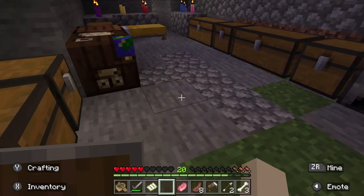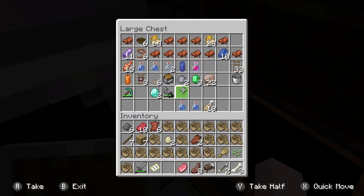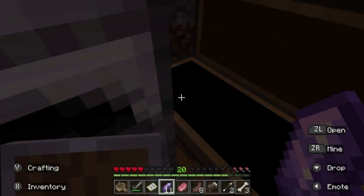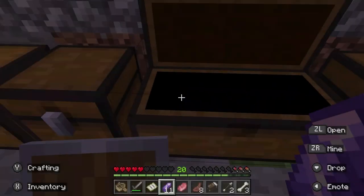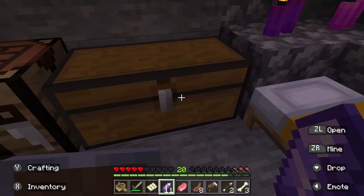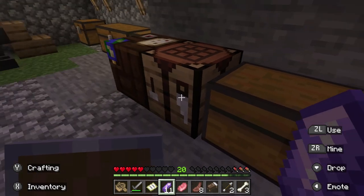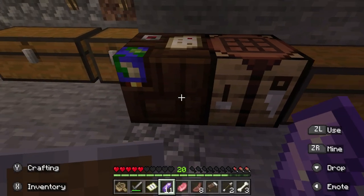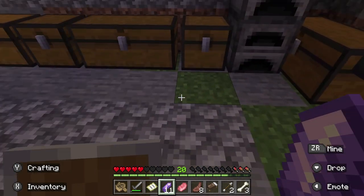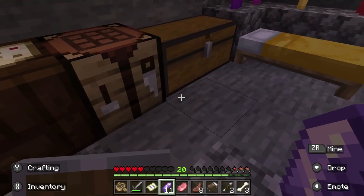They're everywhere. Let me make a spyglass real quick - I had one. I ended up getting these crystals from the warden so I got a surplus of them. Oh my god, all my boats. I collected all these boats from another area, I gotta get rid of them, where should I put them? I should probably make a chest just for boats. Do I have any wood?